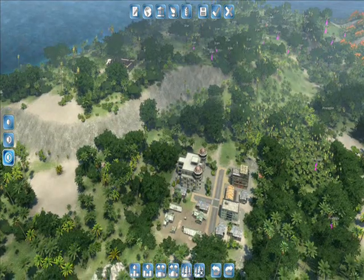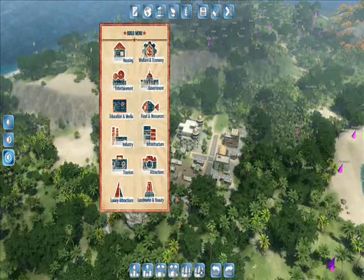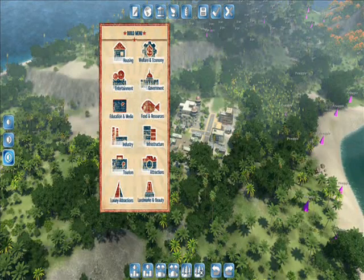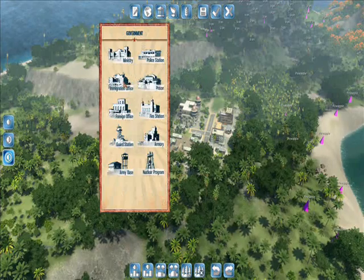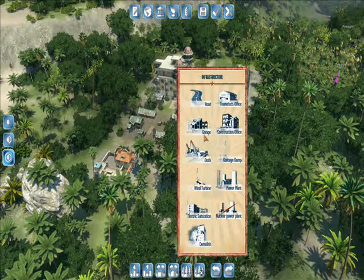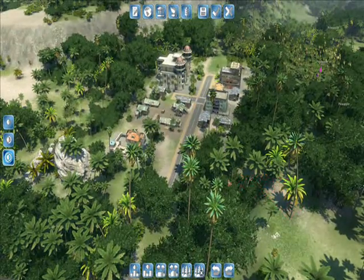If you want regular buildings, you just right-click and you'll get your familiar build menu. You can place government buildings, an immigration office, get your roads and docks laid out. You can set it up as developed or undeveloped as you want to start out with.